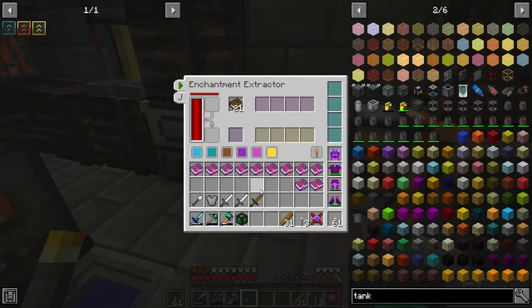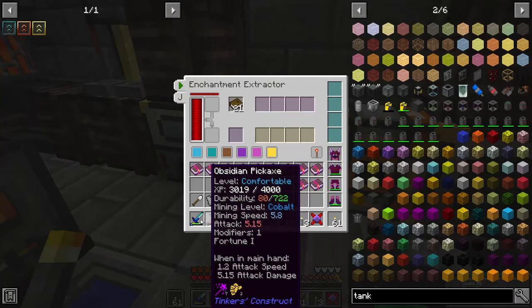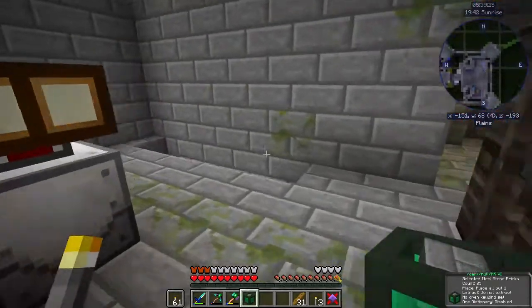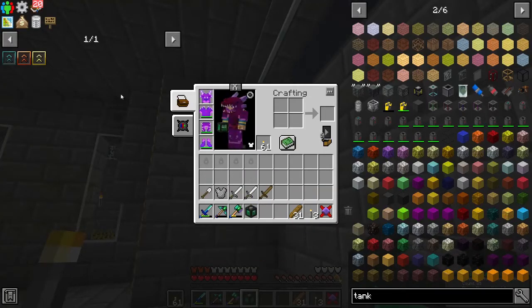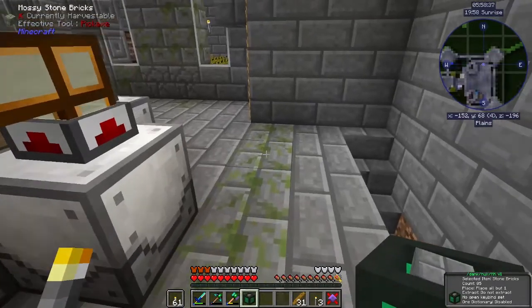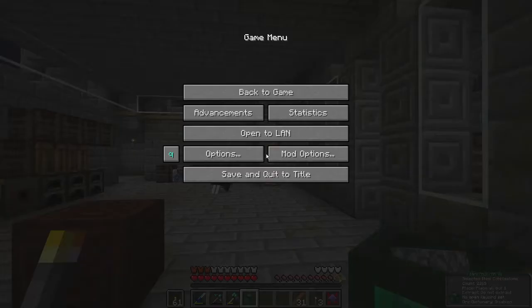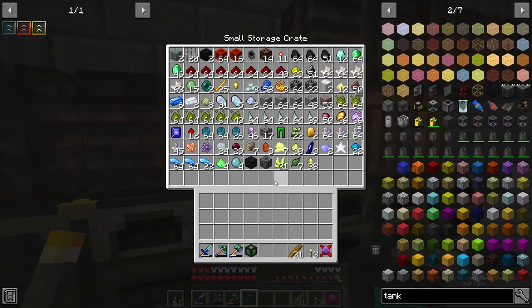XP boost. So each of these now should have a modifier. Let's see about putting looting on them all, if we can. I'm sure some of these can be re-salvaged for ingots, but I'm not going to worry about it right now. Fortune. We only have 58 lapis. So where can we get more lapis?